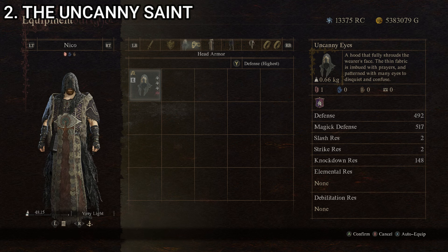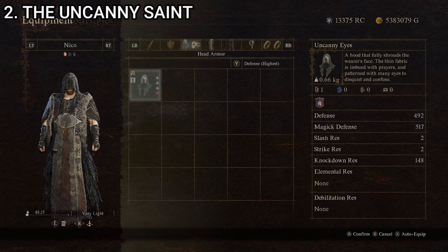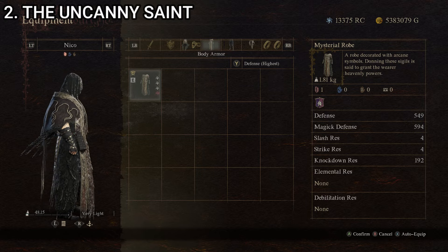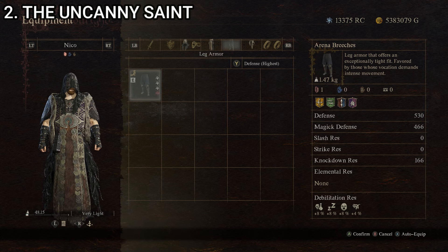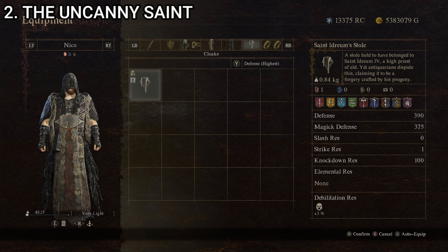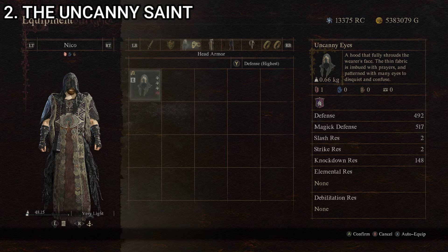At number four, we have the Uncanny Saint, made up of the Uncanny Eyes, a hood that fully shrouds the wearer's face with many eyes to disquiet and confuse; the Mysterial Robe decorated with arcane symbols; the Arena Breeches, leg armor offering an exceptionally tight fit; and Saint Idrium's Stole, held to have belonged to Saint Idrium IV, a high priest of Eld — though antiquarians dispute this as a forgery. Stats: 4.78 kilograms, defense 401, magic defense 456, knockdown resistance 206.